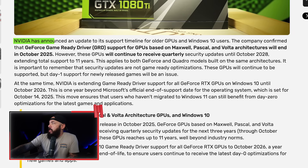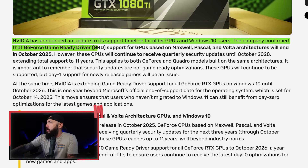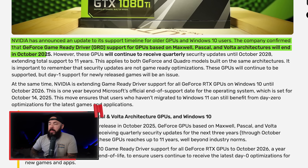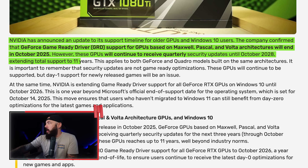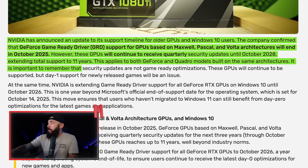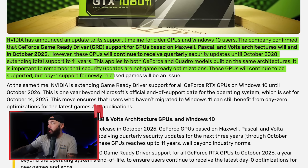These GPUs will continue to receive quarterly security updates until October of 2028, extending total support to 11 years. That applies to both GeForce and Quadro models built on the same architectures. It's important to remember that security updates are not game-ready optimizations — day one support for newly released games will be an issue. So you're still going to get quarterly security patches until 2028, but don't expect new feature updates. Your card's performance is basically going to be frozen in time.